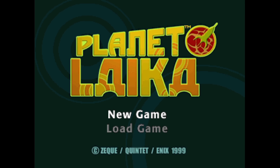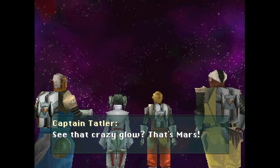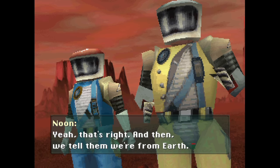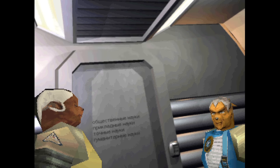This is Planet Laika from Enix on the original PlayStation, developed by Quintet — you may know them from their first game, Actraiser. This game is pretty much identical to Actraiser, well, except for the ways that it's different, which is every way. It starts out with a bunch of furries on their way to Mars. They call themselves humans, so why are they furries? Basically, Earth and Mars made a pact — Earth surrendered their faces to the Martians, but when the Martians got the faces, they started dying, and the Earthlings got dog faces as a result.